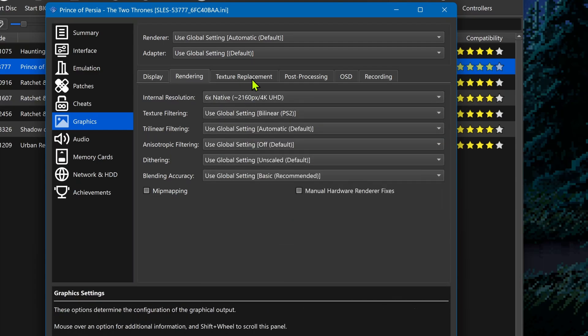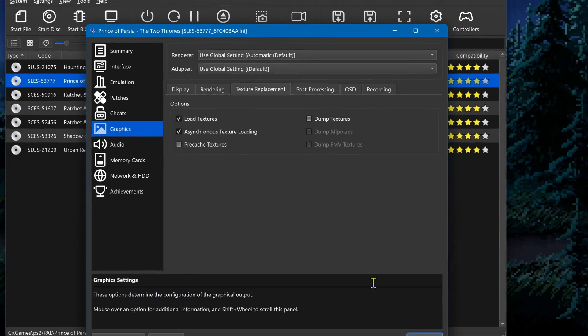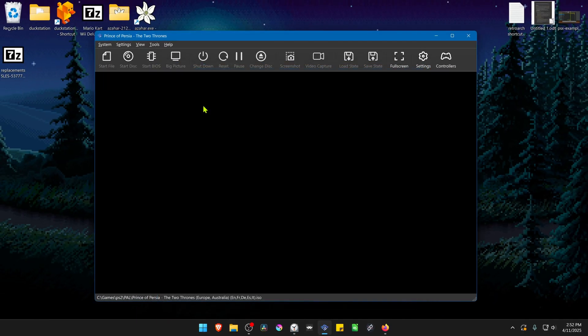Then go to Texture Replacement, turn on Load Textures, and you can also turn on Asynchronous Texture Loading. Now close this, run the game, and the HD textures should be working correctly.